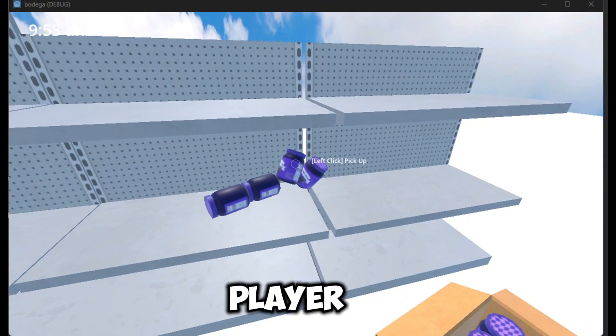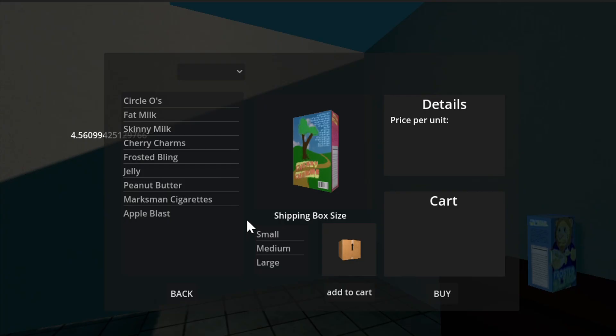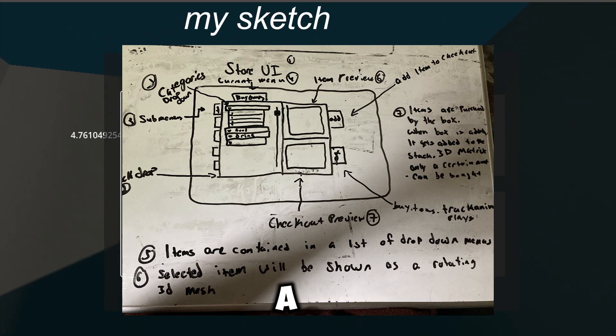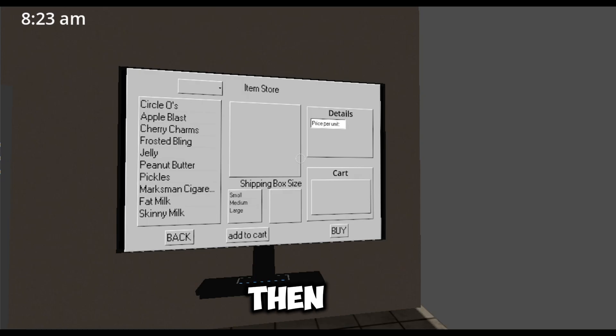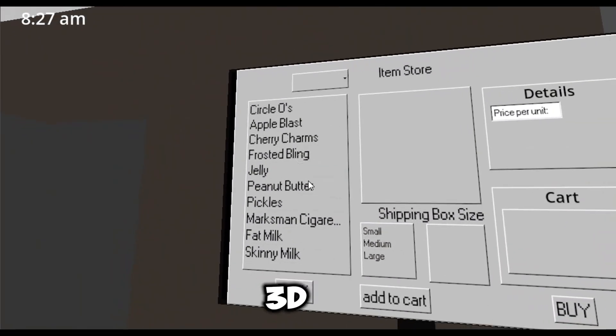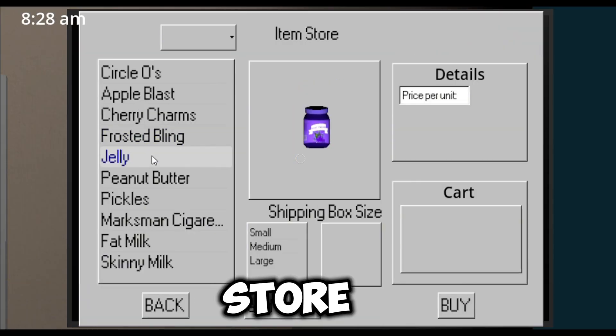So now the player needed somewhere to go shop for items to get them delivered to the store. In comes the new interface. This was the first iteration of my item store — very early on, only a few weeks into the project. Then we moved that interface to a computer, so now that 2D is in the 3D world. Diegetic interface. But now we have a working store where you can purchase items. Pretty sick.